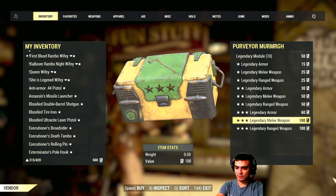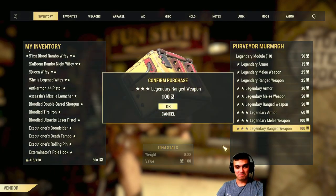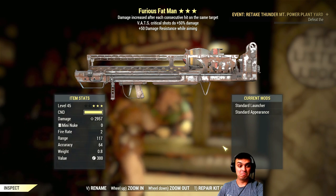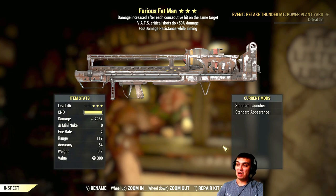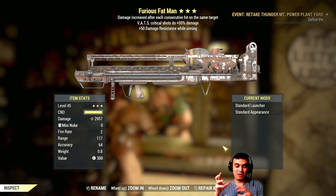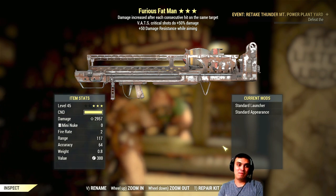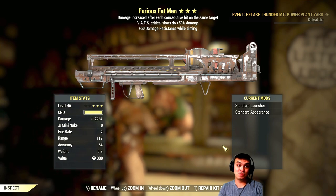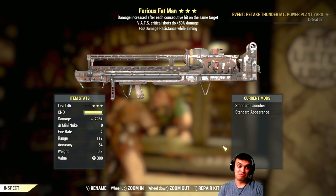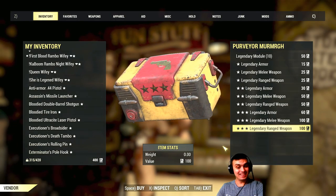Three stars, let's go! First pull and we get something epic — a furious fat man. What if there are a lot of mini nukes, will it increase the damage? Furious fat man: crits do 50% damage and 50 damage resistance while aiming. It does three thousand damage — three freaking thousand!